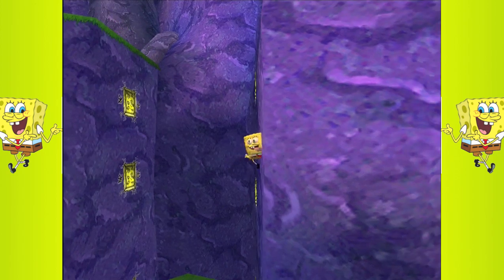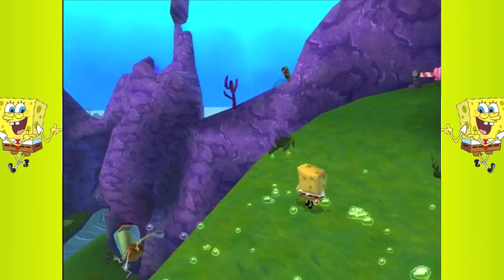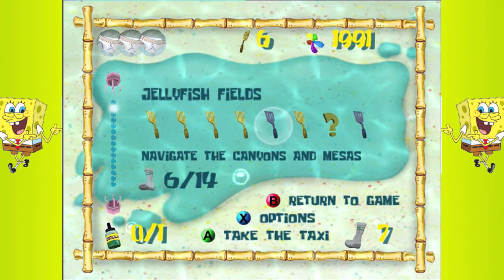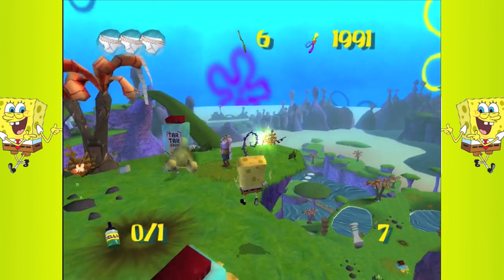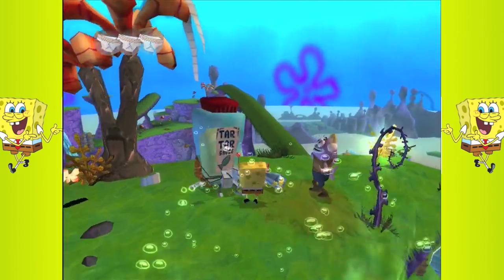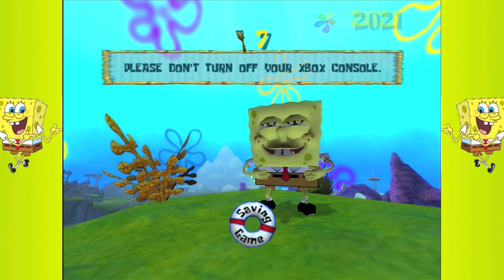I was just speeding through that — that's probably why I couldn't get through it. Right up here is where we fight King Jellyfish. Step quietly. I passed by it — there it is. Can I just die and go back to the nearest checkpoint I was at before? Good, because if I had to replay that whole thing I would have been really mad. Seven golden spatulas now.